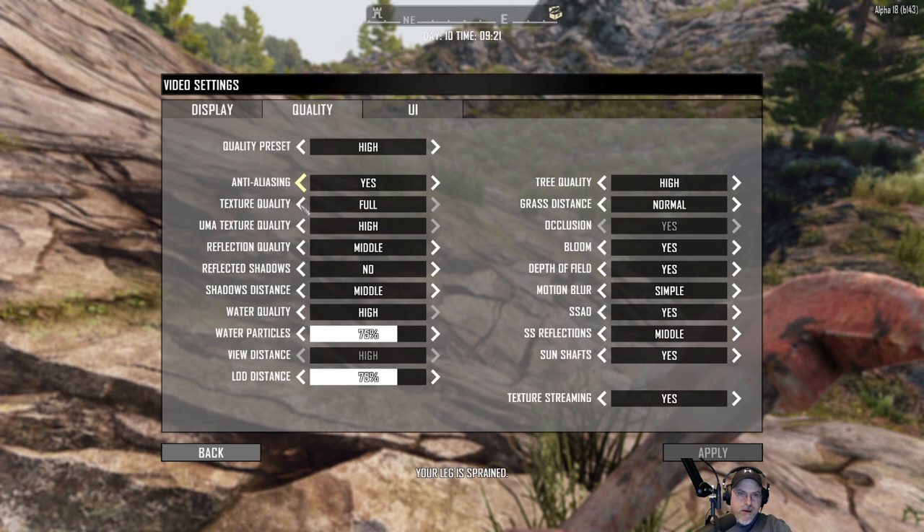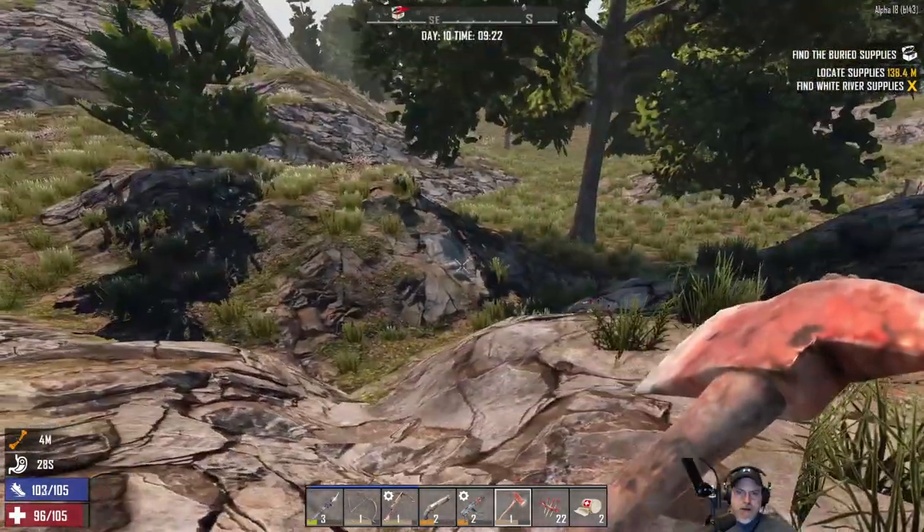So there's some setting that high is turning on that's messing this up. What if we turn texture quality down to half? Tree quality is middle. Grass stances on normal. Depth of field and motion blur — I don't care about those, so we'll turn both off. Screen space reflections, sun shafts. Texture streaming is on. Let's turn shadows down to near, turn AA off a bit. UMA texture quality is high — let's turn that down too. I'm probably going to have to spend time off-camera just playing around with these settings to find a happy medium.